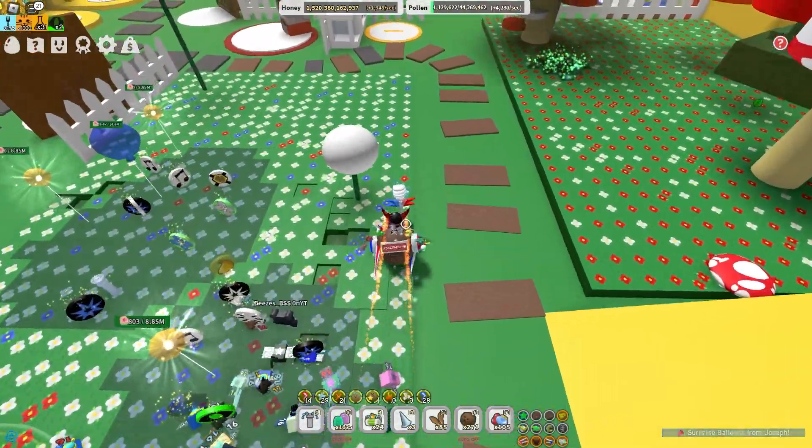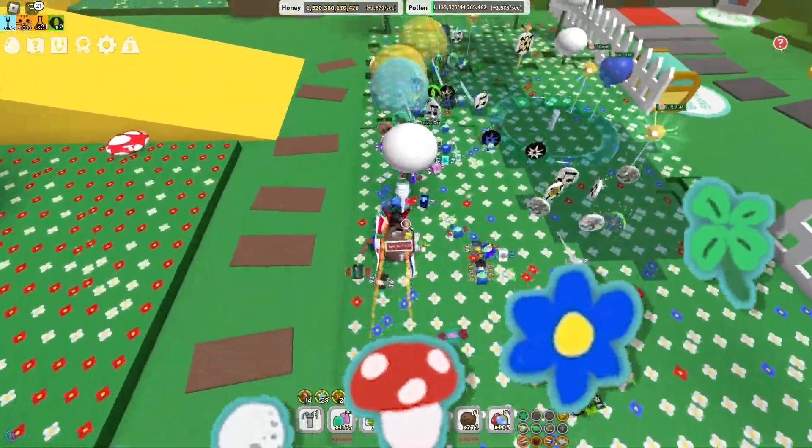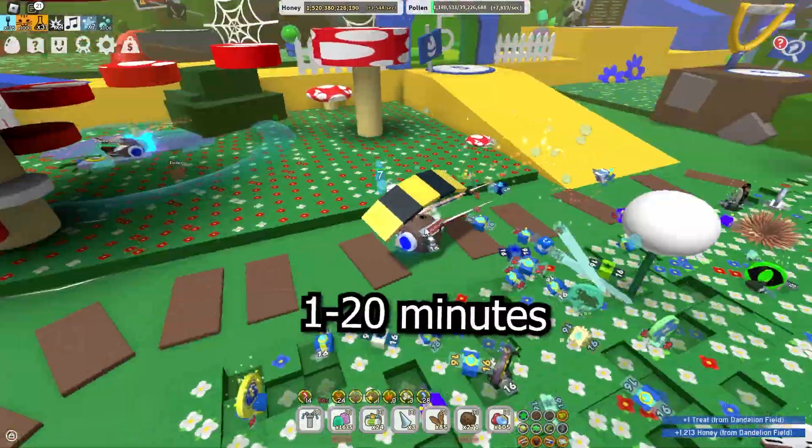The fields which the sticker can be found in are sunflower, dandelion, mushroom, blue flower, and cloverfield. Depending on your luck, this could take under a minute or up to 20 minutes if you're super unlucky.